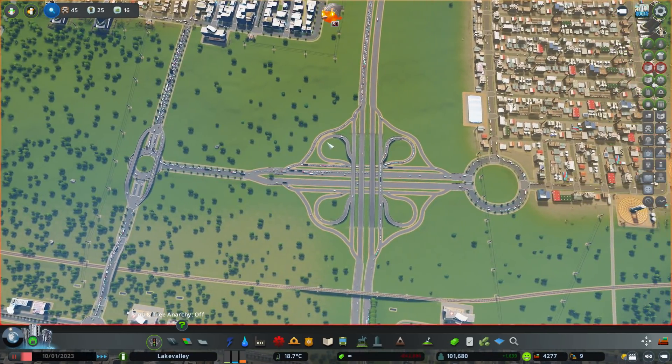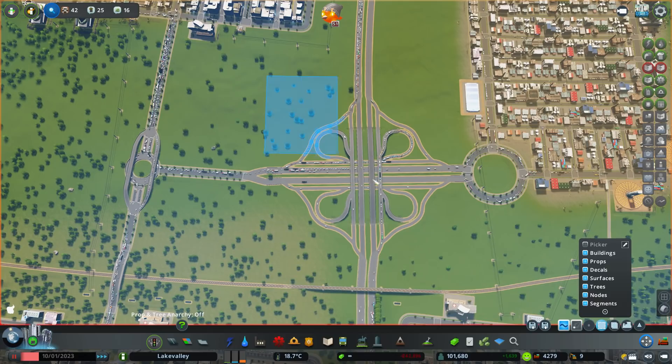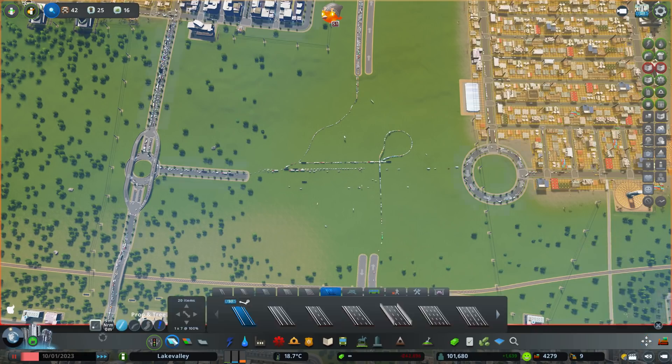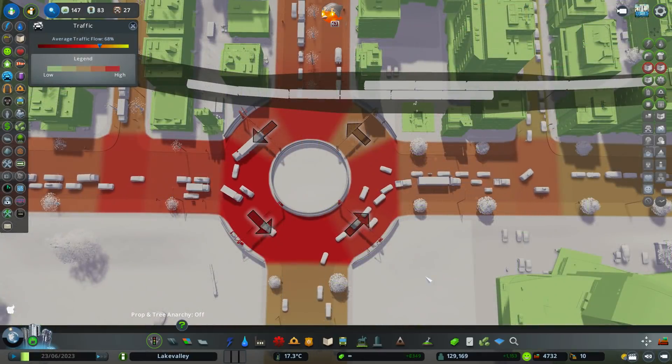This junction is just awful for all the merging lanes and things like that - I just can't leave it in the game, it is gone. 64% - it's going up and down, it's getting better, slowly it's going up: 67, 68, 67.